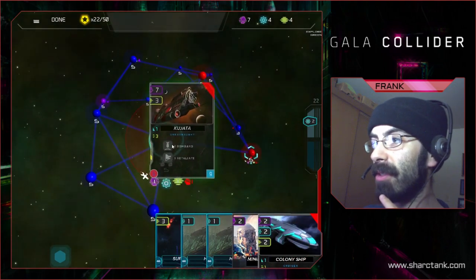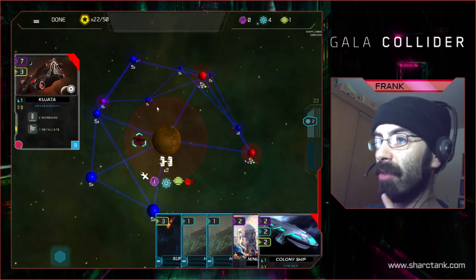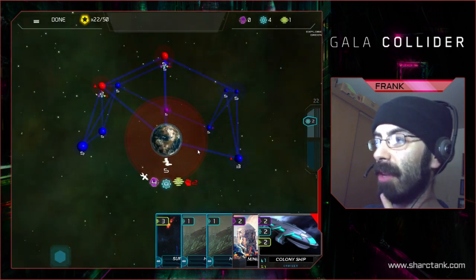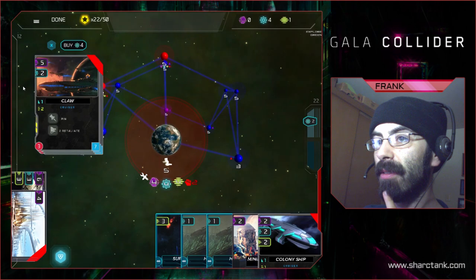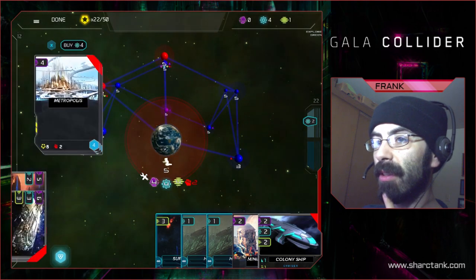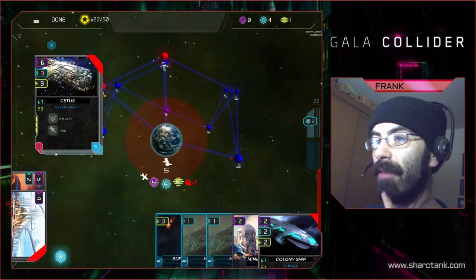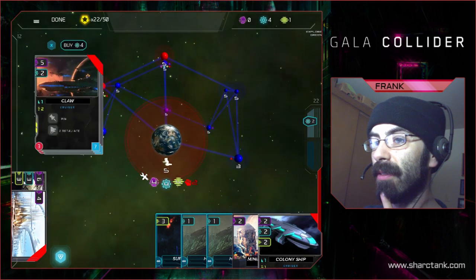I'm going to go ahead and build this giant ship right there. It's pretty early for me to already have a Dreadnought, and that's going to give Tim some real trouble if I start moving that immediately next turn. But overall, my resources are kind of low, so I'm not going to be able to take real good advantage of that. Let me see if there's anything I can tech into right now. There's a really good one to start with — straight up victory points. And there's the Claw, or the Cetus, which is a Dreadnought — it can do two attacks and pin, with 15 health.